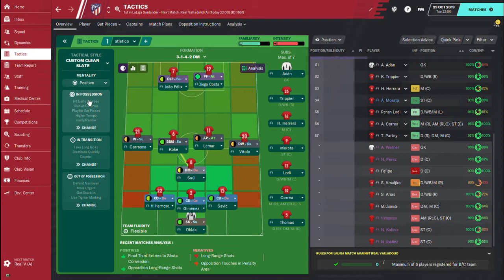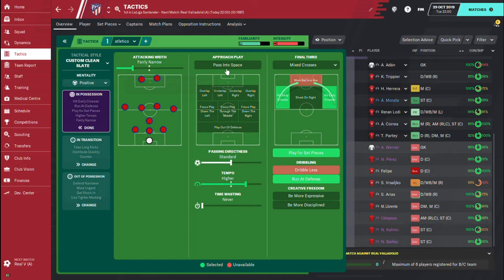Now let's go to the team settings. We are using the mentality as positive. I want you guys to stay on the video because I'm going to be showing the player instructions — you don't want to miss that as they help a lot with these tactics. Now let's go to in-possession: we have fairly narrow in attack, so we want to play through the middle.